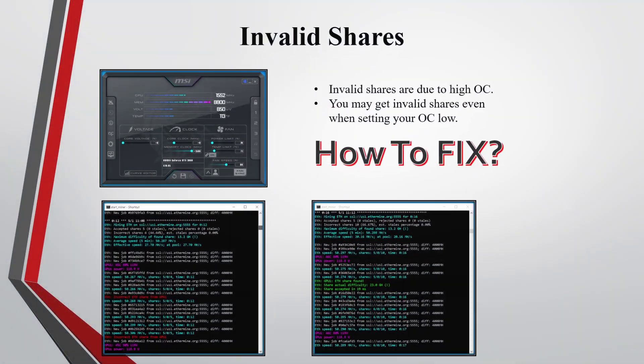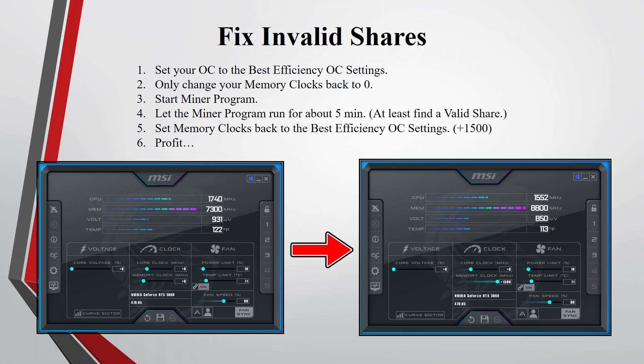In quick troubleshooting: you may get some invalid shares when mining Ethereum with the RTX 3060. Invalid shares are due to high overclocks, but there were instances where I was getting invalid shares even when I barely overclocked. To fix invalid shares: first set your overclocks to the best efficiency settings, then set your memory clocks back to zero. Start the miner program and let it run for at least 5 minutes or until it finds a valid share. Then set your memory back to the best efficiency overclock settings — for me that was plus 1,500. And then profit.